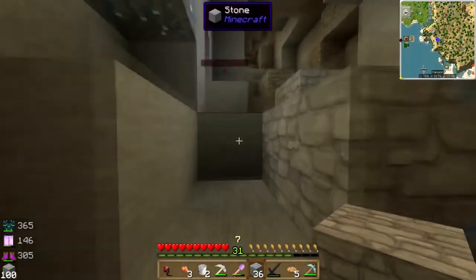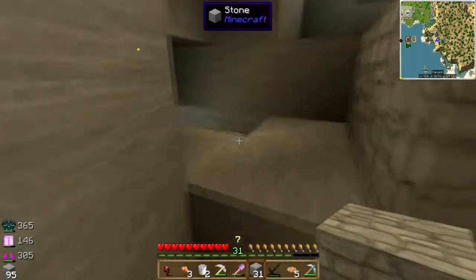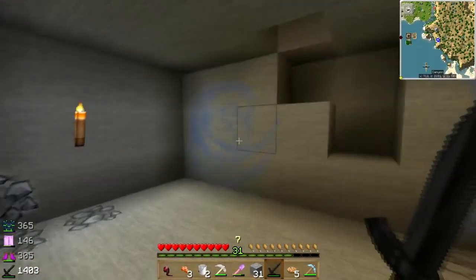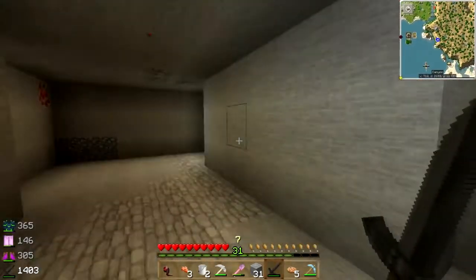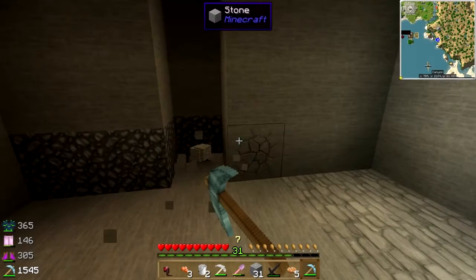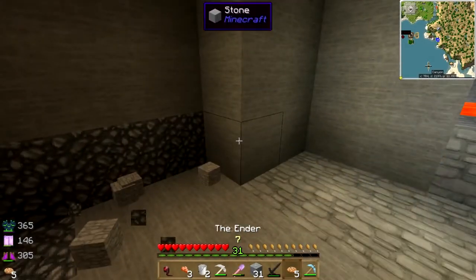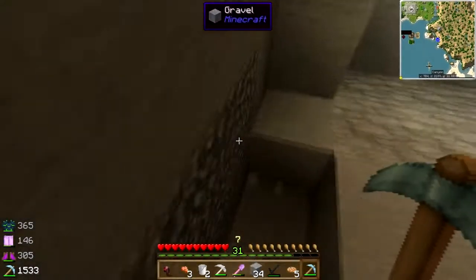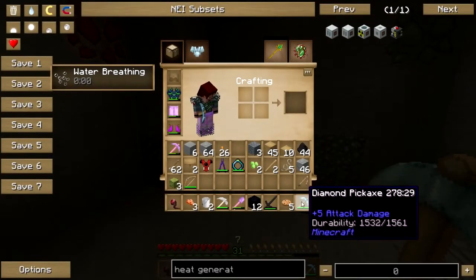A snow creeper of some sort must have left that. I need to just fill that in because I keep trying to go down there. I think I'm actually going to put the nether portal in here. Nice new shovel — one of those weird random creepers ever so kindly dropped for me. Give me my obsidian. I don't happen to have a bit of iron ore on me, do I? I don't.